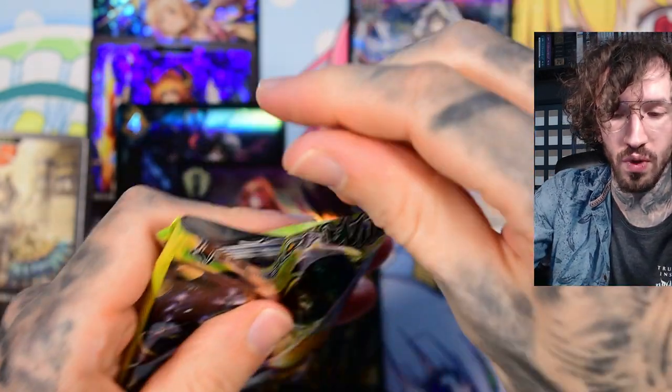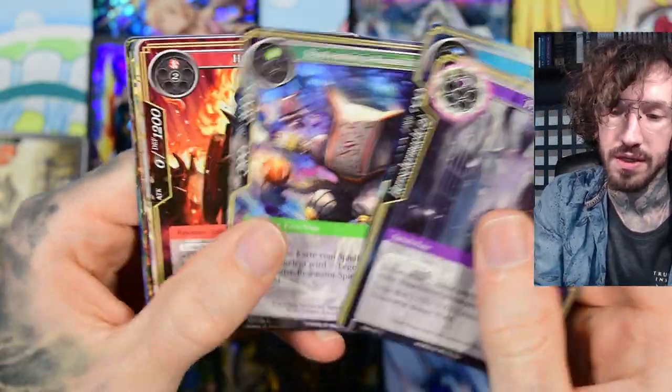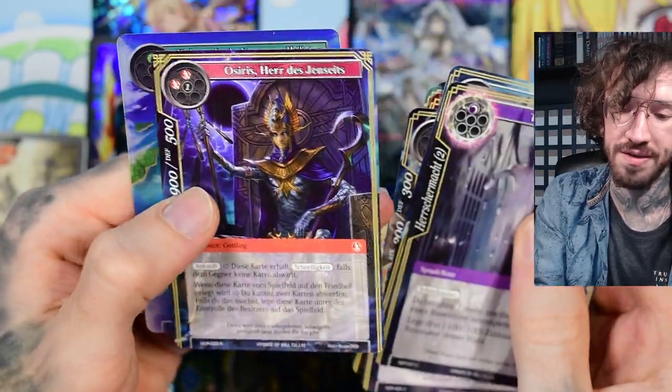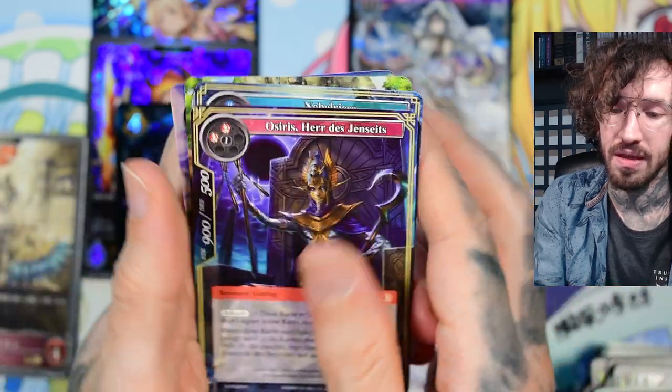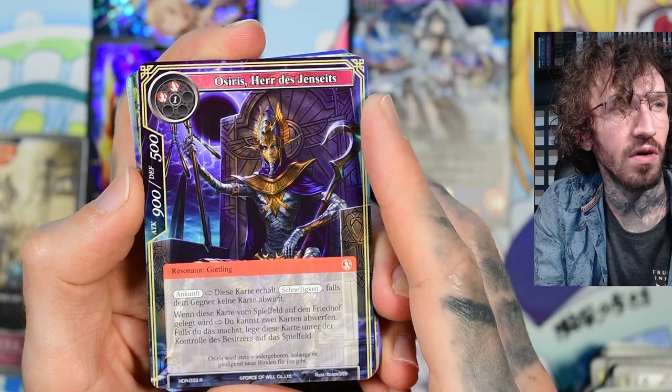Let's end with a Force of Will — looking for the secret rare Anubis. We have Osiris! But yeah, just a basic island. Osiris is cool too — as I said, brother of Isis and Nephthys. Thank you for watching, see you in my next unboxing, bye bye!